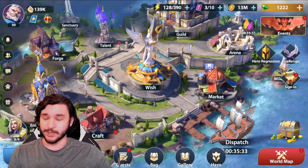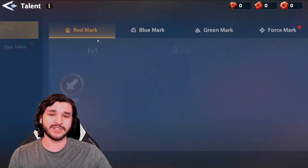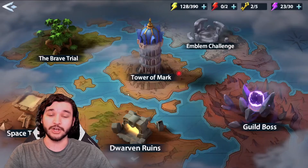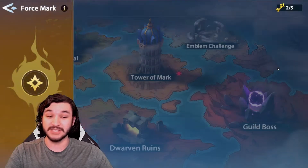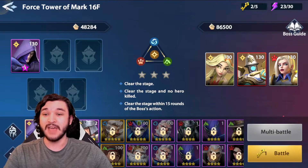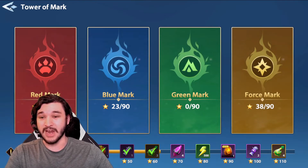That's pretty much how to determine which characters get which talent upgrades — it's pretty self-explanatory. More importantly, how do we get these marks and class talents? The marks come from a specific dungeon mode called the Tower of Mark, where you use the specific affinity according to whatever mark you're trying to get. Force marks can only be attempted by force characters, blue marks by blue characters, green marks by green characters, and red marks by red characters.